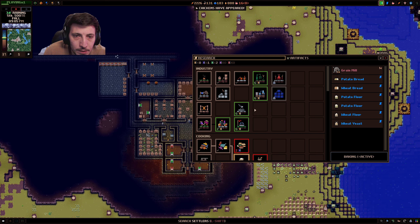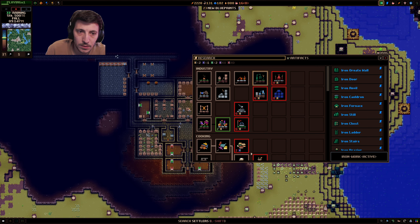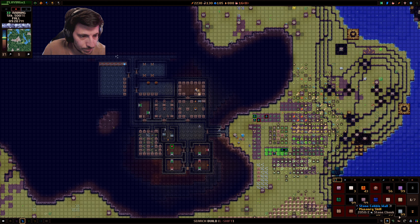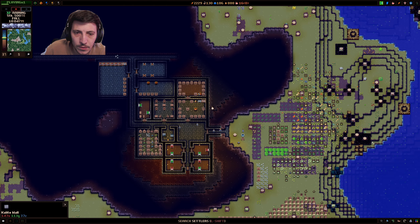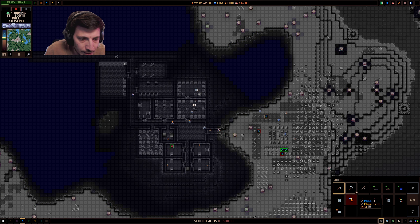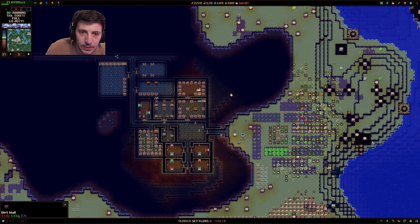And then here we'll do iron shore. Now we're going to set up a marketplace and a grain mill. We can just dig out an area over here for the grain mill - let's do something like that. That should be sufficient.